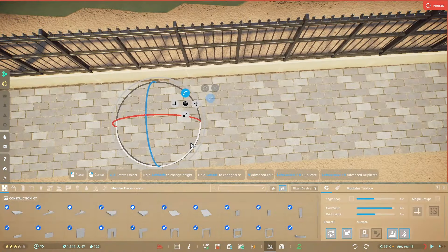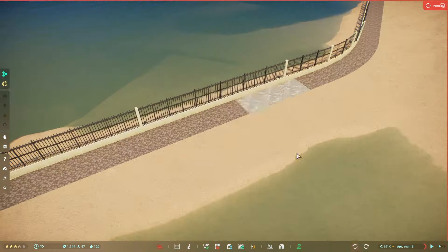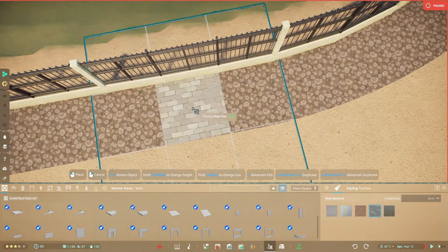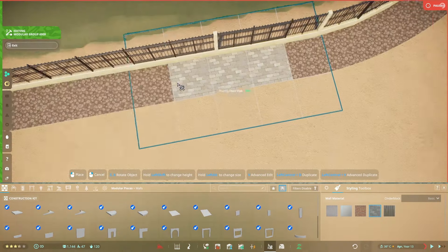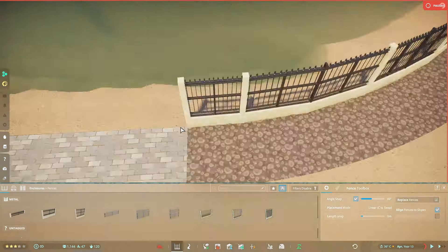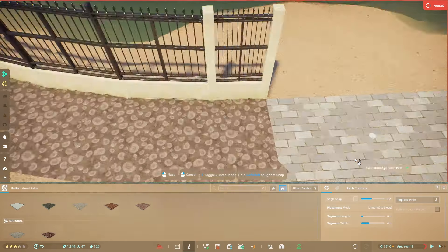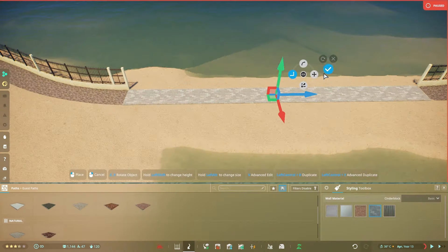For this build I want to incorporate a new kind of viewing gallery — a functioning bridge that will cross through the water and look into the Carcharodontosaurus enclosure as well as whatever tents I add along the sides.